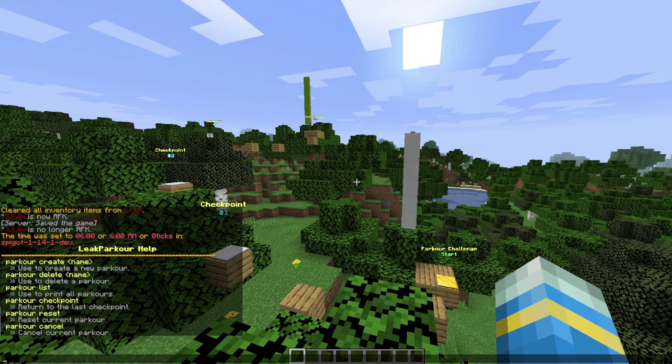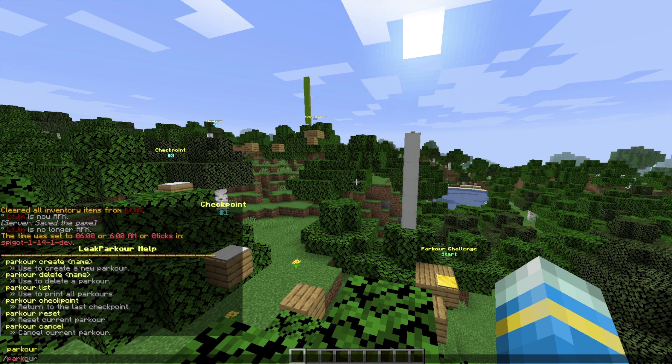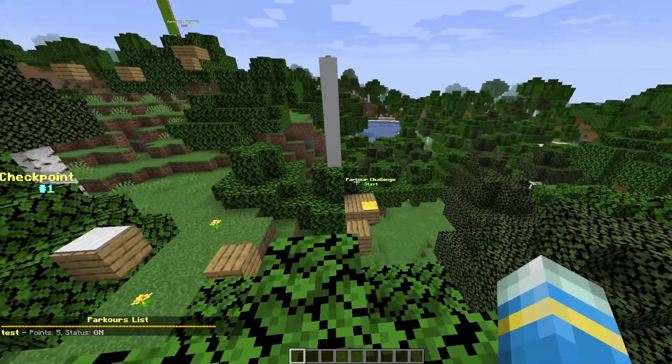First of all, if we do /parkour help that's going to show us all of the commands — there's not too many of them. We can also do /parkour list, which is going to list all of the parkour maps we've created. There's only one at this point; it's got five points and it's on.